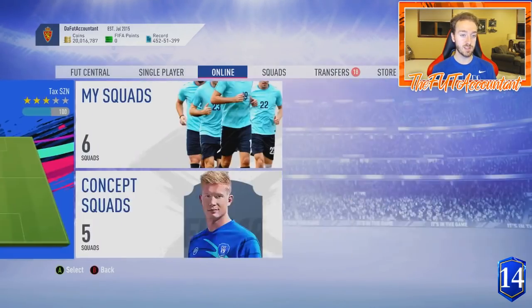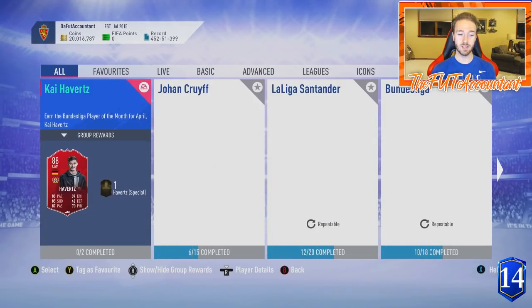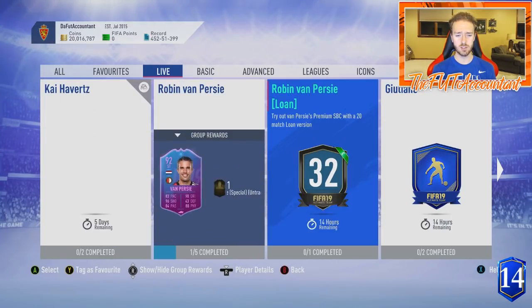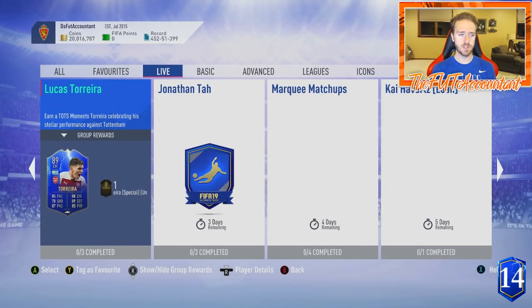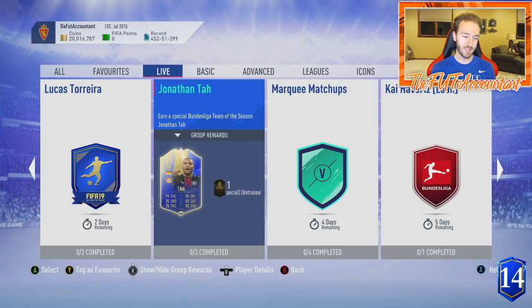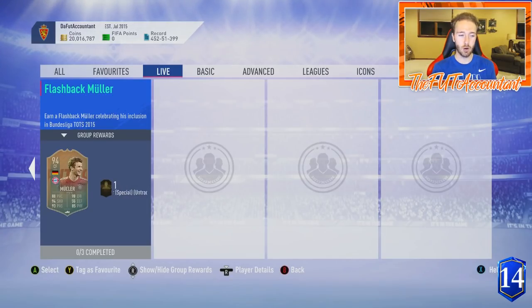EA is trying to suck people's coins by doing SBCs like this Thomas Muller, but it's not working because they're not really putting out desirable cards. If you look at all the SBCs in the store right now — Giuliano, not many people are interested; Torreira, it's an okay card but if they'd boosted his stats more people would be more interested; Yonatan Ta, not really something a lot of people are going to go for. And this Muller card is just cool but again a little bit too overpriced.